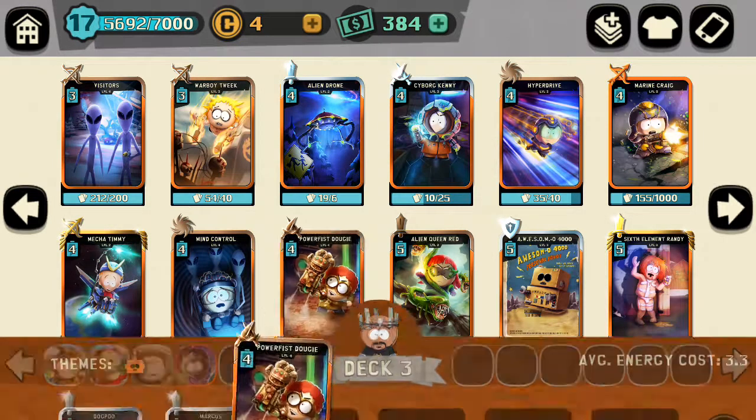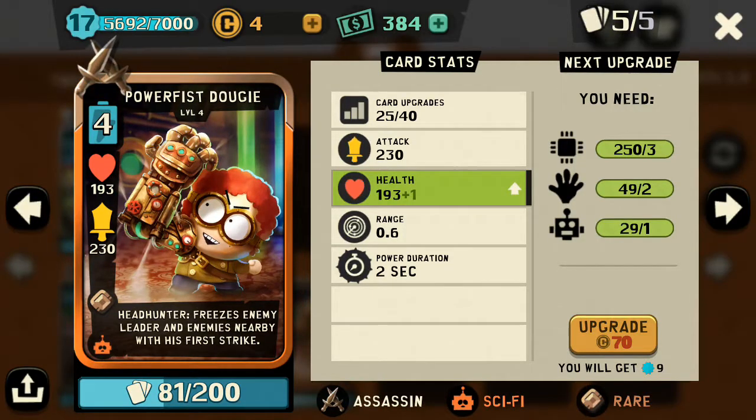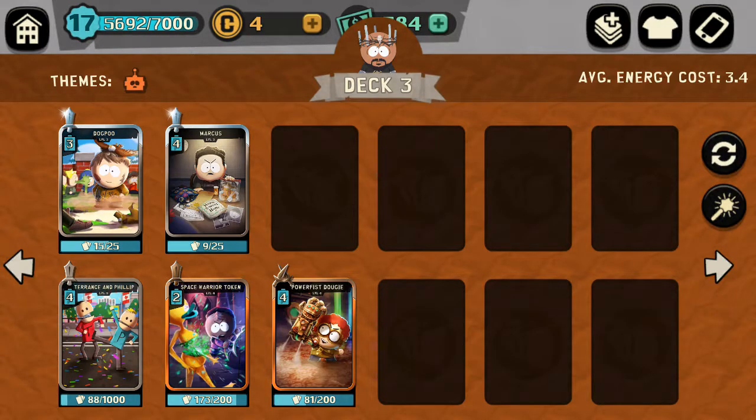Now we're going to go over the Duggie itself — four cost. The reason I only use this Duggie is his ability: freezing the leader and all nearby enemies. That makes it so you can actually get off the second one, because nobody has less than 400 health in silver rank or most of bronze. You need two attacks off Duggie to actually eliminate a bar, and that's where freeze comes into effect. You've got freeze and direct damage to the leader, direct damage in Space Warrior Token, and direct damage in Marcus.